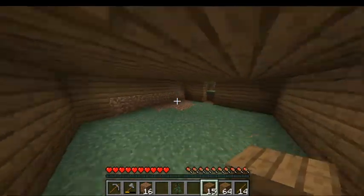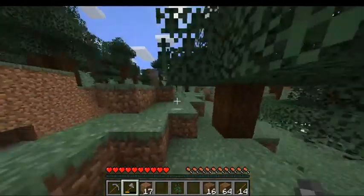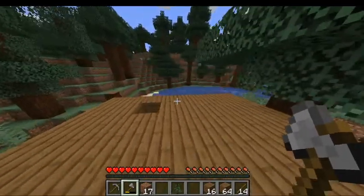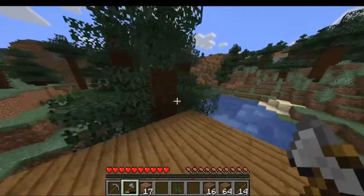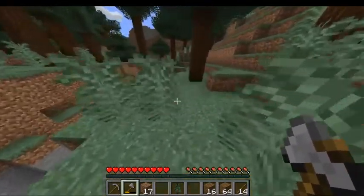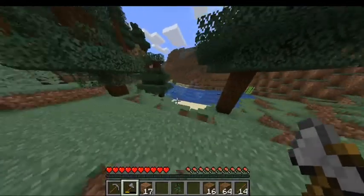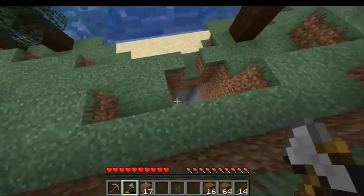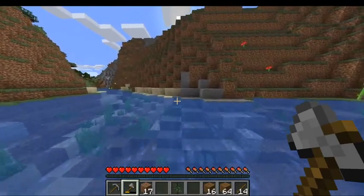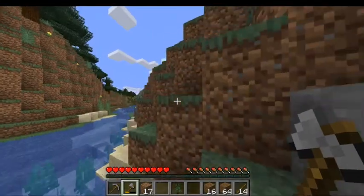We're going to leave one light shaft open because mobs spawn where it's dark, even if it's daylight — they will spawn anywhere where it's dark. So we leave one little opening. Now we need to find coal somewhere. We're going to run over here. I see a cliff side. Watch out for shafts — that would be a bad one. We've got to find coal on the side of a mountain.